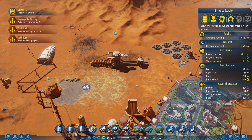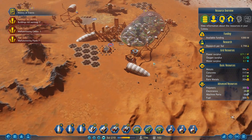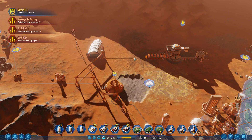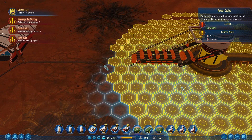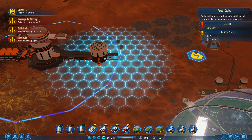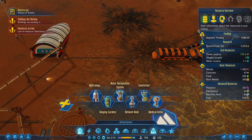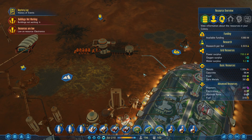No power — did I not connect you? It won't let me power it — how weird is that? Maybe it goes like this. Resources are low — electronics. That's okay, that's about to be fixed. Perfect, this will work.